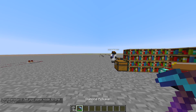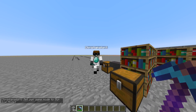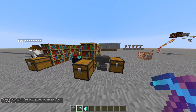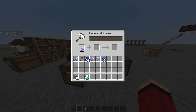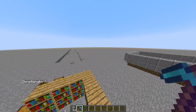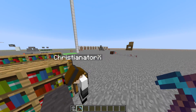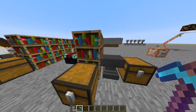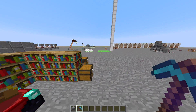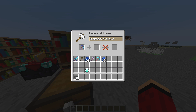The anvil has been buffed too. Remember how repairing a pickaxe used to cost like 30 experience levels? Now it only costs 8. For me it costs 16, probably because mine took more damage. Everything costs a lot less at the anvil now.